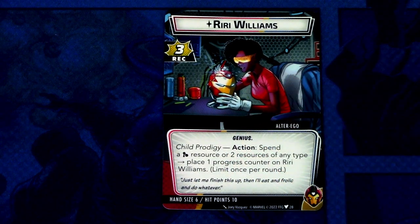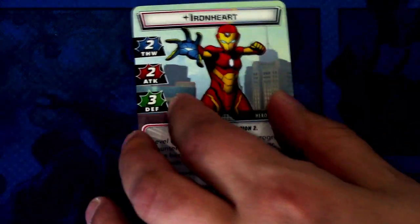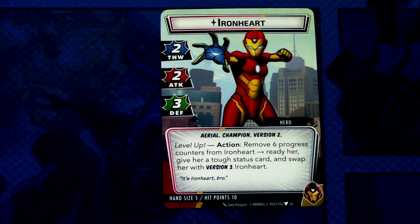Version two changes things a bit. Child Prodigy becomes: spend a mental resource or two resources of any type to place one progress counter on Riri Williams. The hand size is still six and ten hit points. On the hero side we now have two thwart, two attack, and three defense, with aerial, champion, and version two traits. The Level Up action removes six progress counters, readies her, gives her a tough status card, and swaps her with version three. The hand size in version two is five.